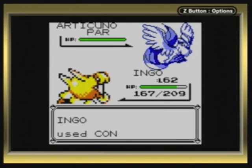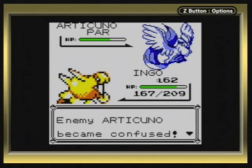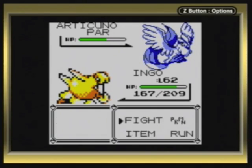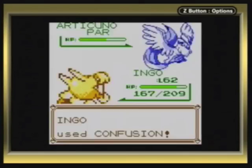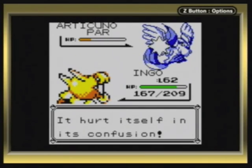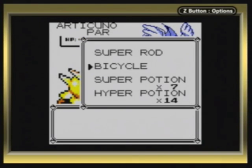How I like to go about capturing legendary Pokemon: first, I like to paralyze it. I prefer paralysis over sleep because paralysis never goes away. It periodically prevents the Pokemon from attacking.